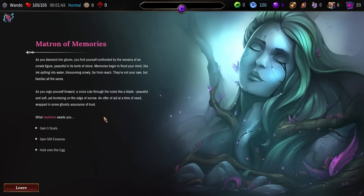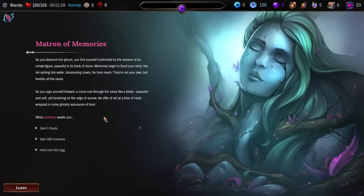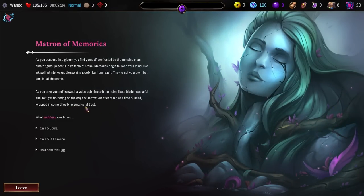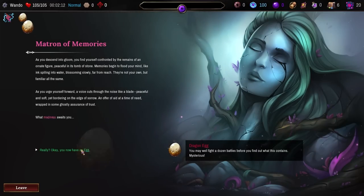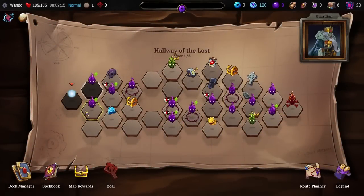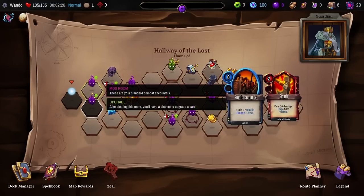Matron of Memories. As you descend into gloom, you find yourself confronted by the remains of an ornate figure, peaceful in its tomb of stone. Memories begin to flood your mind, like ink spilling into water, blossoming slowly, far from reach — not your own, but familiar all the same. A voice cuts through the noise like a blade, peaceful and soft, yet bordering on the edge of sorrow. The options are 5 souls, 500 essence, or hold on to the egg. We're going with the egg — we now have an egg.